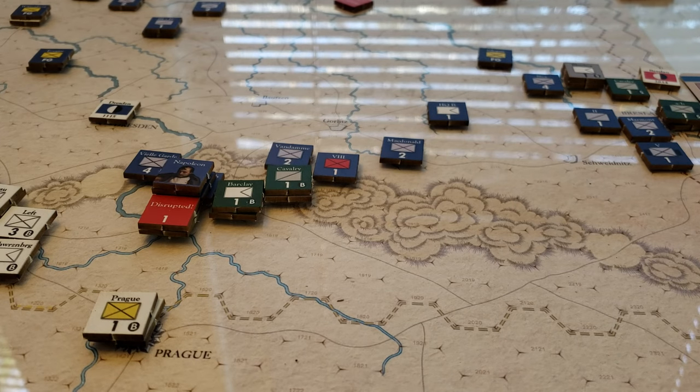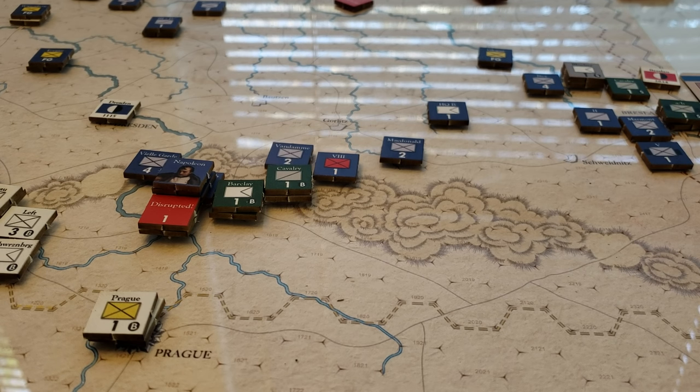This game is pretty interesting because it deals with a fairly long period of time at an operational scale. It's set in 1813, where the coalition is attempting to push Napoleon out of central Europe. We've got Prussians, Russians, Austrians, and Swedes fighting against various German states and other allies of Napoleon — a fast, relatively fascinating Napoleonic campaign.